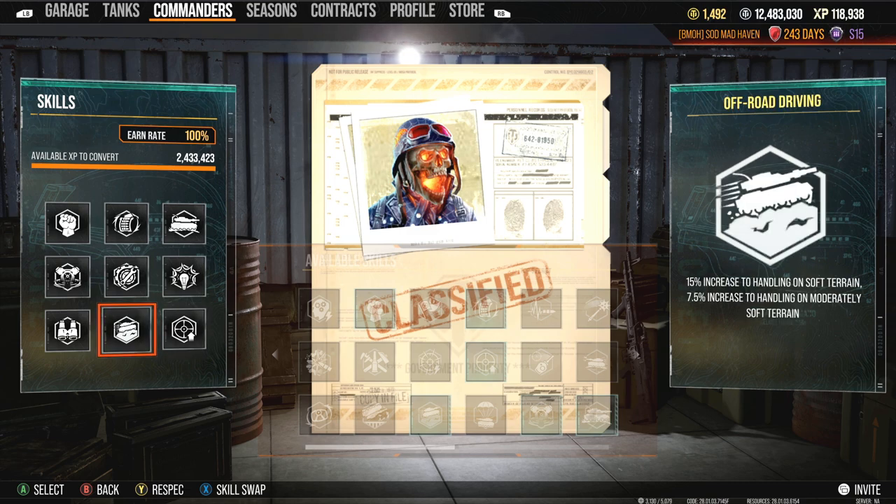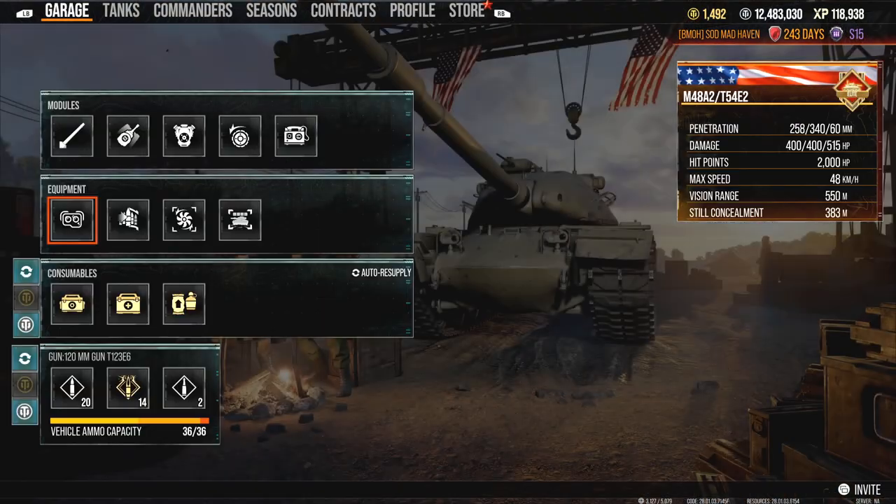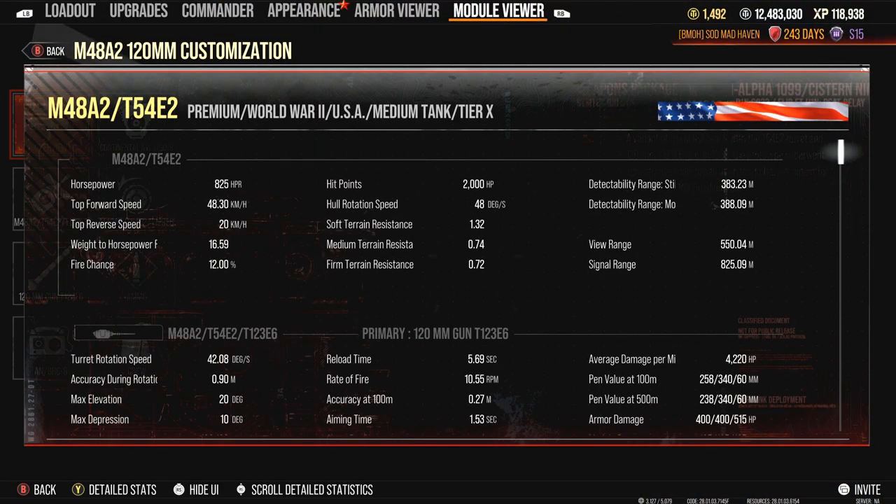Off-road driving definitely does benefit the tank, even though you have fantastic terrain resistance to begin with. Right now we have firm terrain at 0.72, medium terrain at 0.74, and soft terrain at 1.32. I was playing with Scareface and his tank was actually slower uphill than mine, and the only dividing factor between both of our tanks was, in fact, off-road driving.